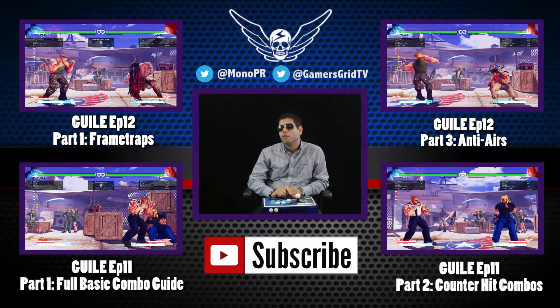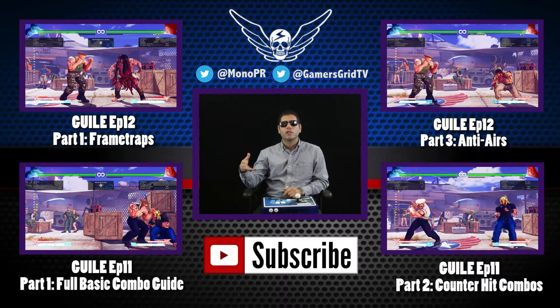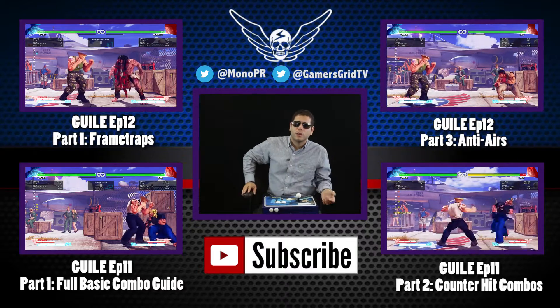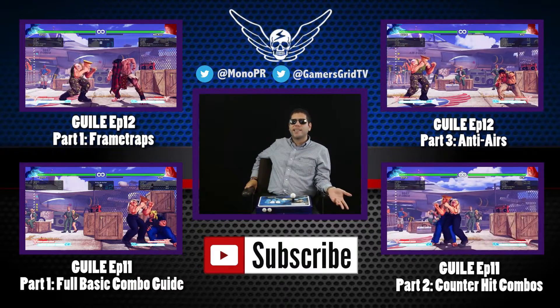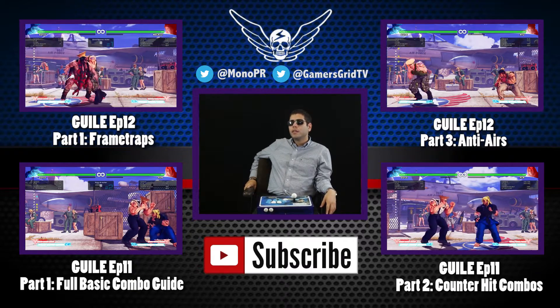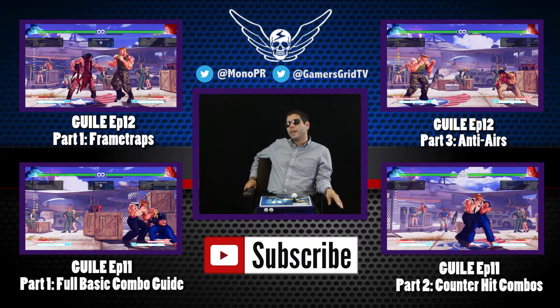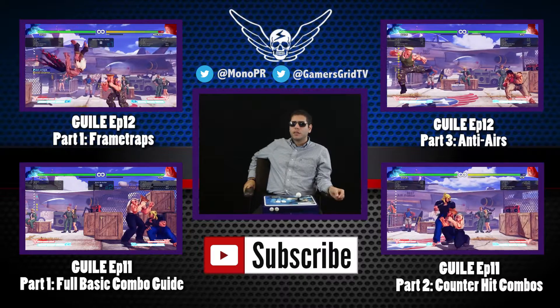That concludes Part 2 of Shadow Loo Boot Camp Episode 12. I hope you guys enjoyed the content with regards to how to play Guile's fireball game, adding the V-Skill to his game. Versus EX moves, you technically always have an EX Hadouken pretty much if you use your V-Skill. Keep in mind, V-Skill has more recovery than the Sonic Booms, so be careful when you do it with regards to space, because they might get a jump in.